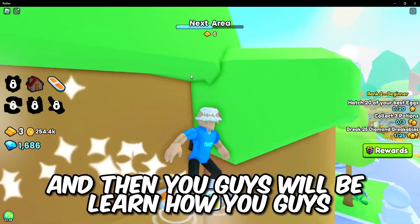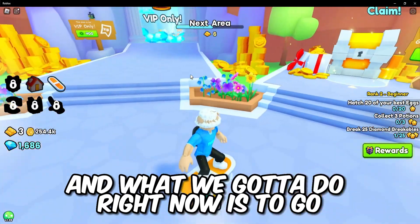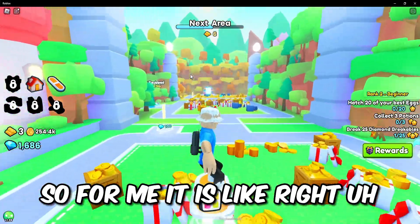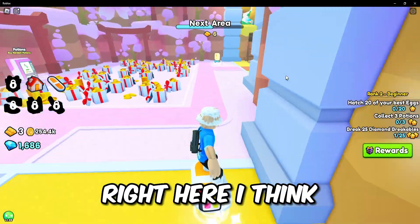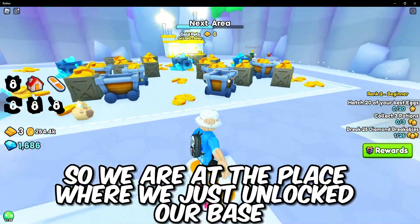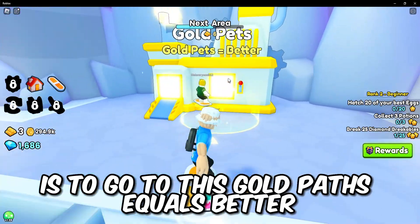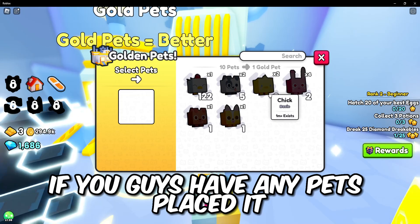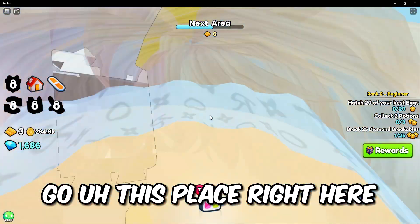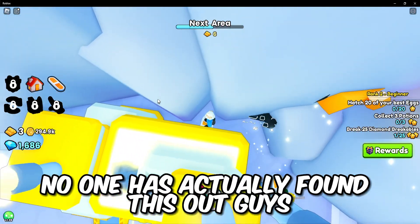You guys will learn how to actually duplicate pets in Pet Simulator 99. What we gotta do right now is go back to the latest area you have unlocked — for me it's right here. We are at the place where we just unlocked our base. What you gotta do is go to the pet placement area right here, go ahead and place some pets you want. This is insane because literally no one has actually found this out — you can actually duplicate pets right here.